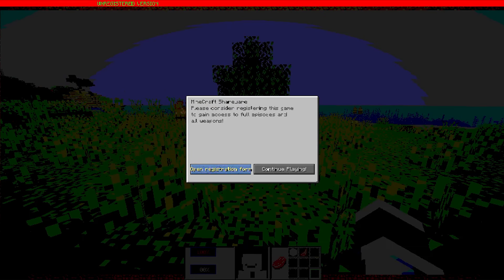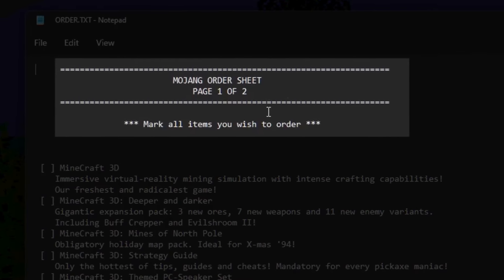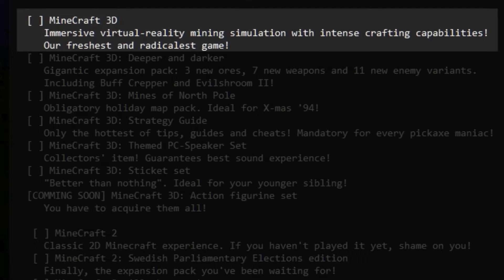I'll open the form. So this opened a notepad on my second monitor, which I'll drag across. Mojang order sheet, page one of two. Mark all items you wish to order. Minecraft 3D — immersive virtual reality mining simulation with intense crafting capabilities. Our freshest and radicalest game. It's really interesting.